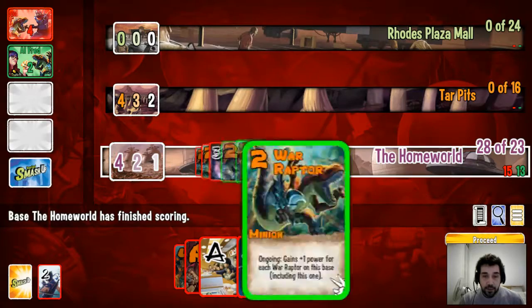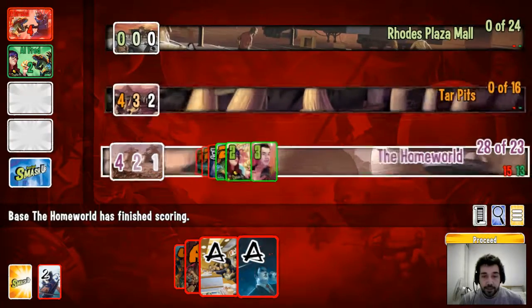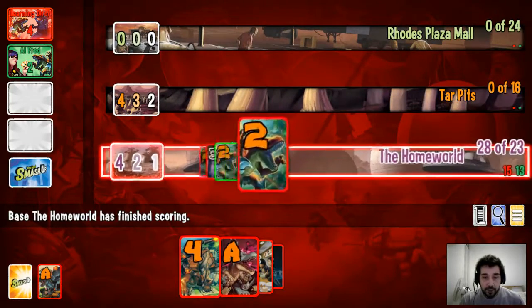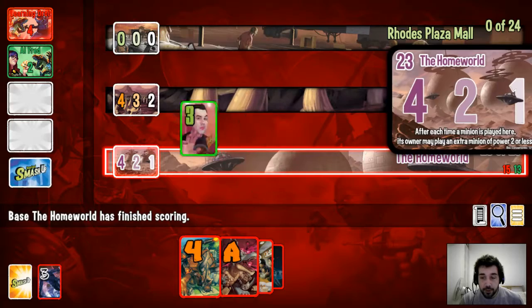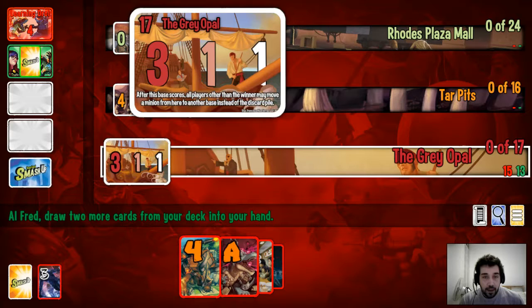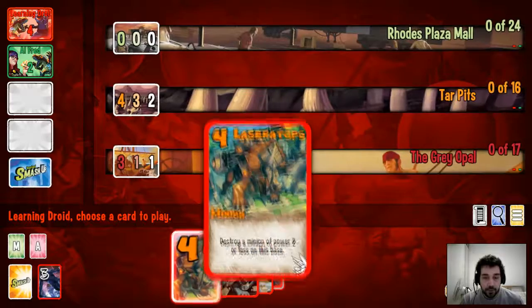You can see how the game works — it gets complicated when you're playing against real players. You can start attacking multiple victory bases at the same time and have ones that cross between each other. These cards all jump into our graveyard one after another. The digital version of the game has a nice little events log which shows you what's going on, and just a little zoom-in feature. The Great Opal location reads: after this base scores, all players other than the winner may move a minion from here to another base — so the losers get to rescue one of their minions.